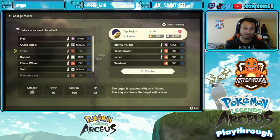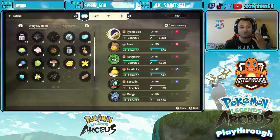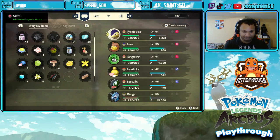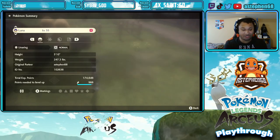At any time I could change back to any of those older moves if I want — like Ember — but I'm not going to. Always make sure after battling and leveling up that you don't miss the notification on your screen; there'll be a little icon indicating you can change your moves.